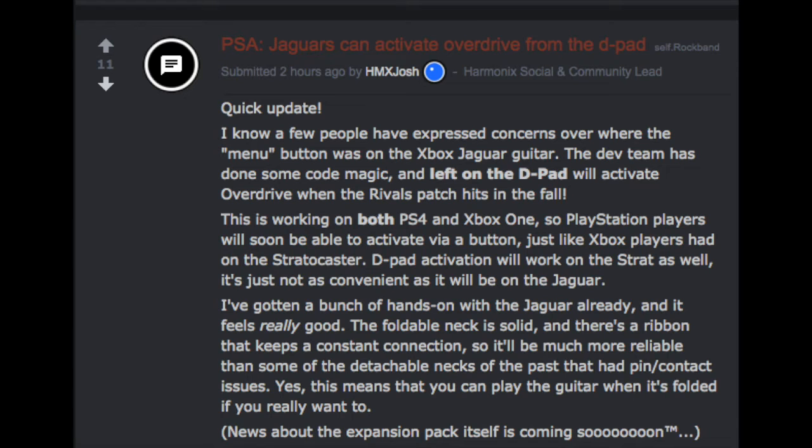What's going on Rock Band 4 fans, we got some news today about the new PDP Fender Jaguar coming out. Harmonix Josh posted a couple updates about the guitar. The development team has done some code magic, and if you hit left on the D-pad for both the PS4 and Xbox One, you can now activate overdrive.